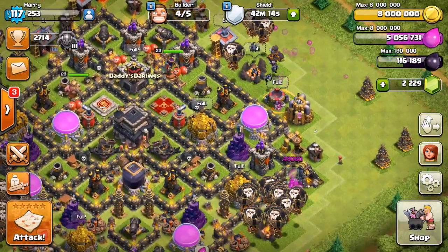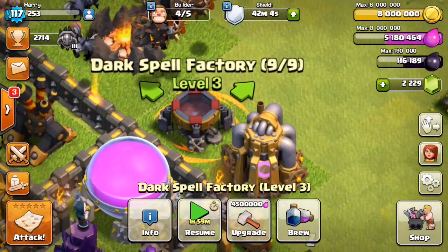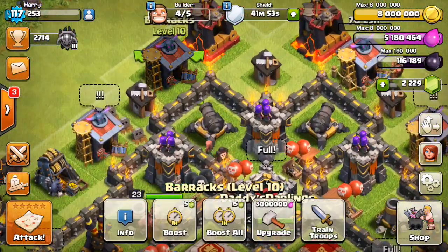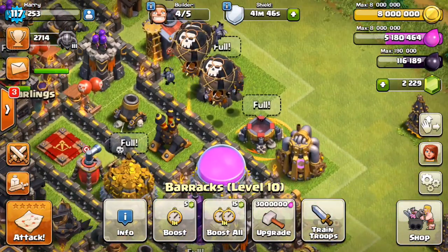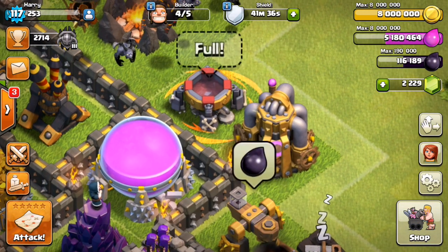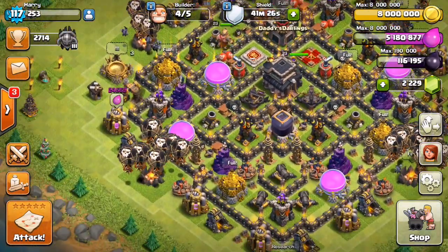We have 5 million elixir left and we're going to upgrade the Spell Factory. Look at this — my Dark Spell Factory. A few months ago before an update dropped, the boosts were for two hours instead of one hour. I had boosted this Dark Spell Factory and there was a maintenance break, so there's still an orange glow around it with two hours remaining. Unfortunately that would have to be cancelled if I click the upgrade button.